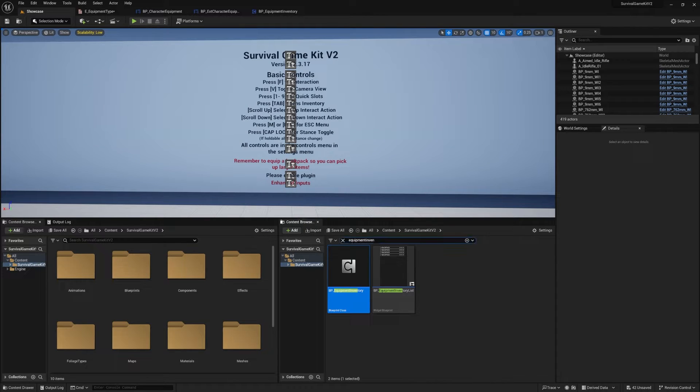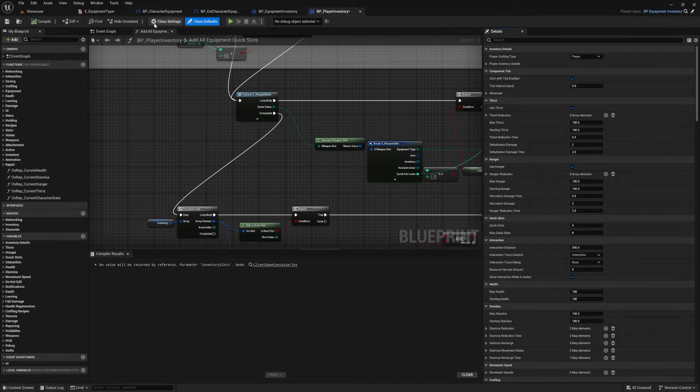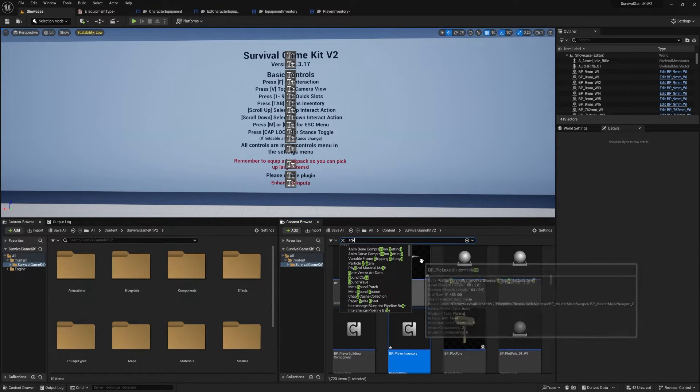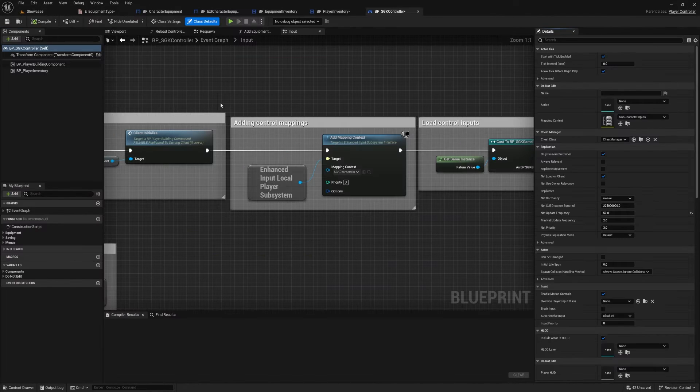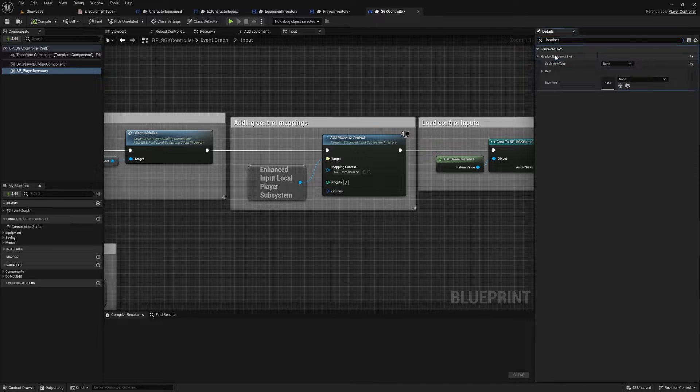Go to the content browser, search for 'Player Inventory', open it, and go to Class Defaults. Search for 'headset' — you'll see the Headset Equipment Slot. Just verify the Equipment Type is still set to 'Headset'; if not, set it. Then search for 'SDK Controller', open it, select the Player Inventory Component, search for 'headset' in details, and you'll see the Equipment Type is set to None — click the little default button to set it to the Headset value.